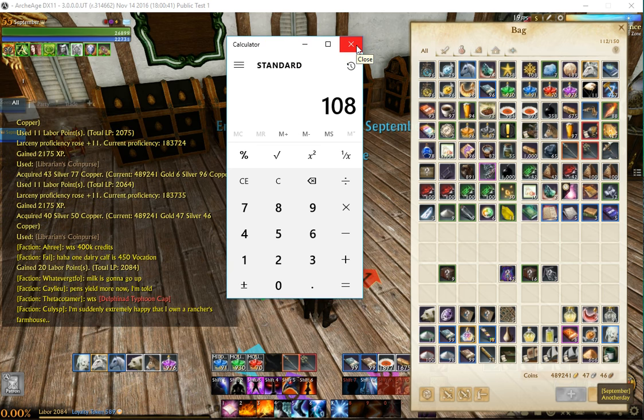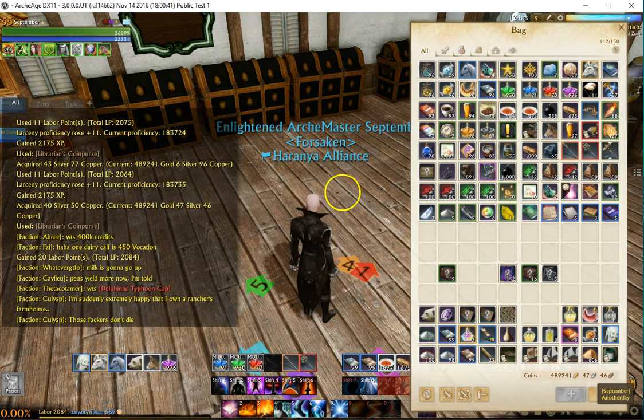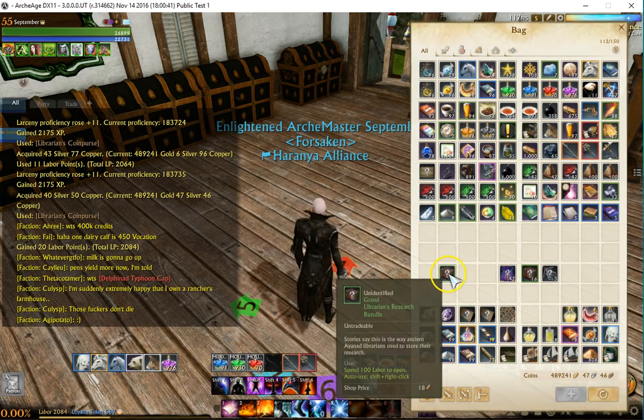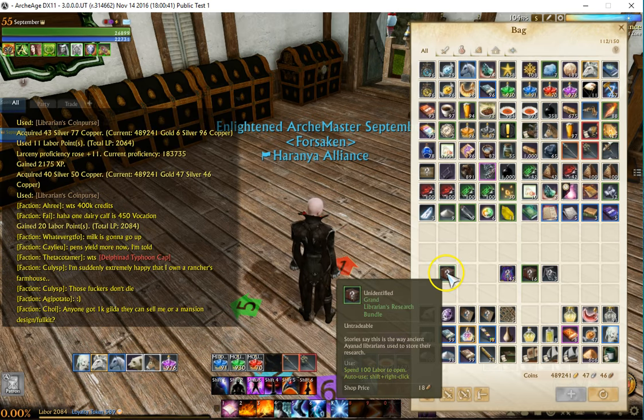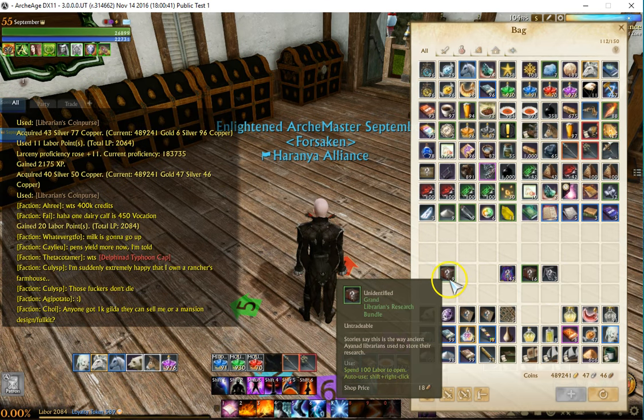Something I noticed: if you compare this to the prince purses, those had about a 1-in-3 drop rate. This library was a much higher rate. I got a total of 63 drops — 54 coin purses and 9 research bundles — which is higher than a 50% drop rate.